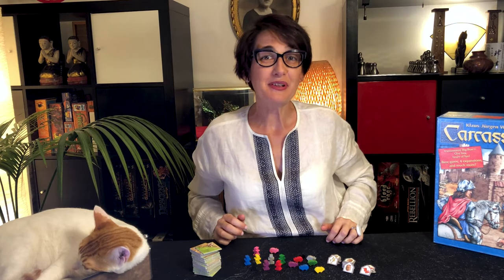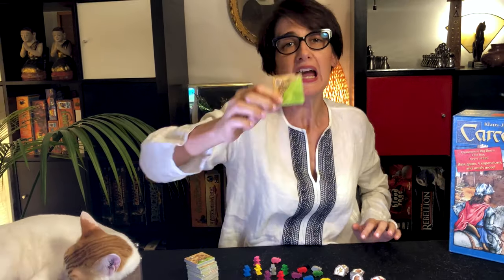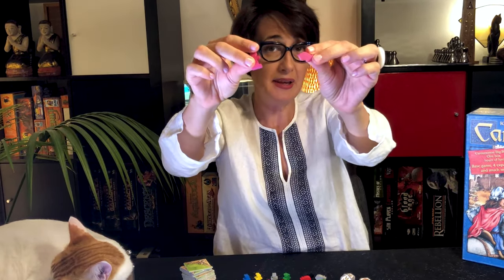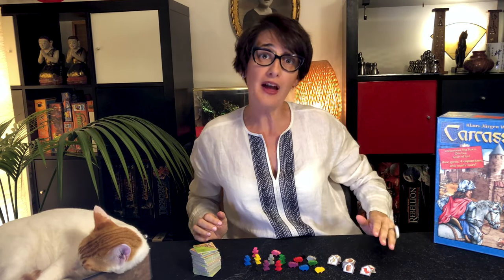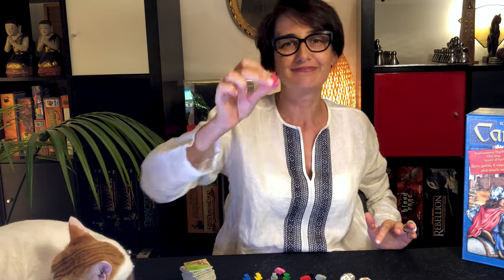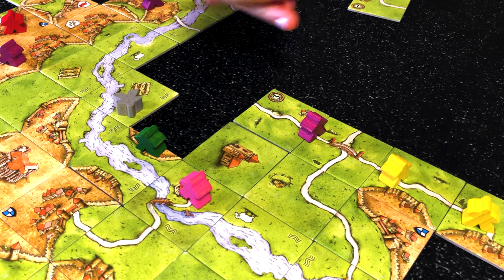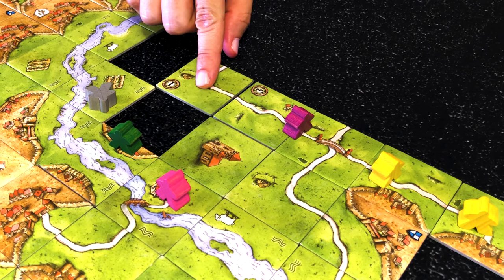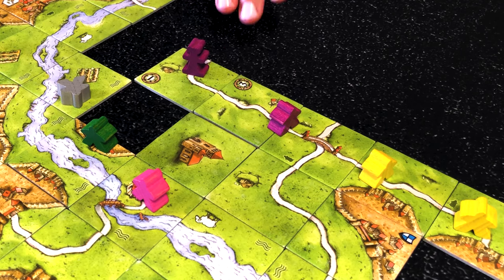If you want to play with the Traders and Builders expansion, you will take the 24 tiles that come marked with a pig symbol and shuffle them with the base game. You will also take one builder and a pig, and it also comes with additional goods like wheat, wine, and fabric that will allow you to score points at the end of the game. Let's have a look at the builder first. The builder is placed after placing a tile on a city or road which already contains a follower of that player — you do not need to own the road or city, just have a follower on it.